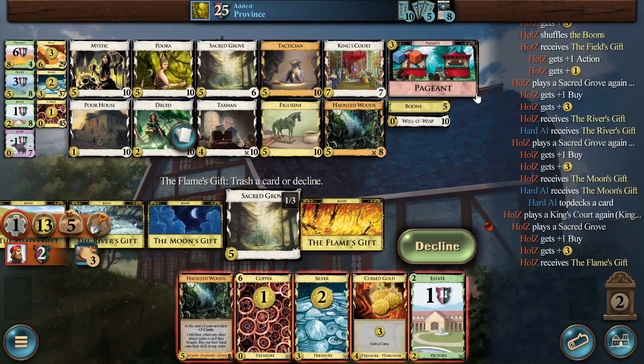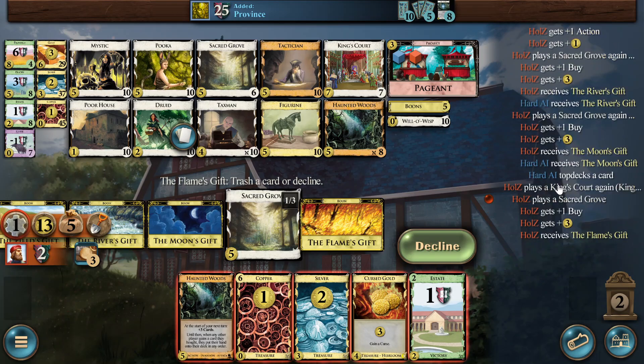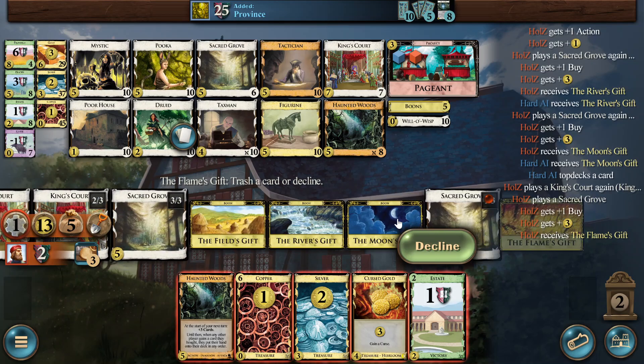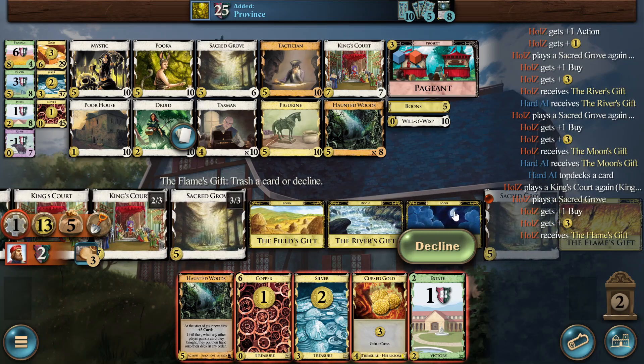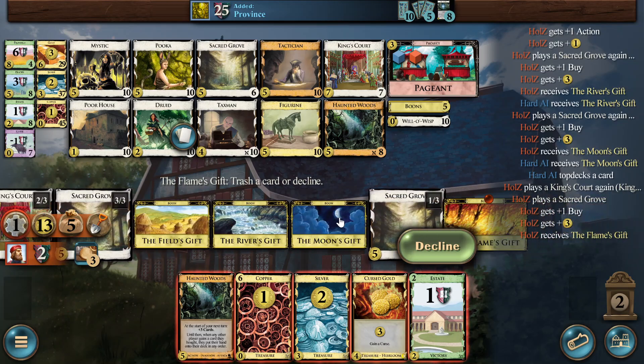How much money do we have? 15, 21, 24, 27... 32, and we are on turn 12. That's good. We are KC-ing the Haunted Woods, so we are definitely on track here.